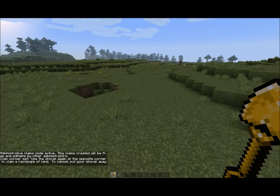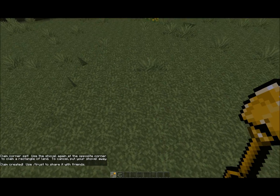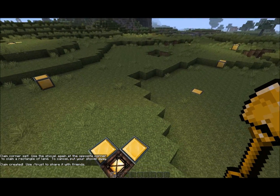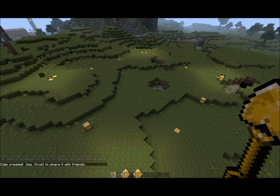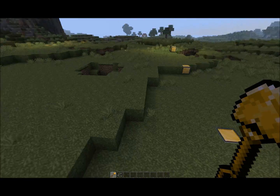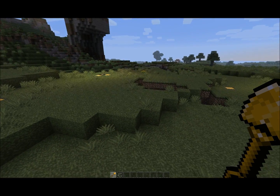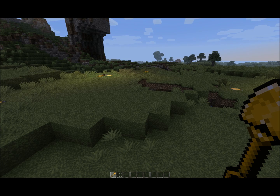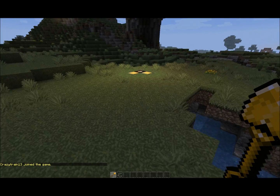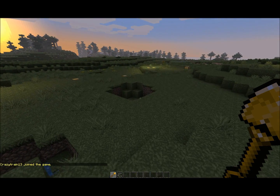I right click at one corner, then run over to the other end and right click again. Because this is an administrative claim, it doesn't belong to me personally and it doesn't take any of my personal claim blocks to create it. Also, I won't use the trust family of commands to regulate permissions within this claim. Instead, anyone who has the ability to create an admin claim through that admin claims permission also has the ability to resize or build within it.